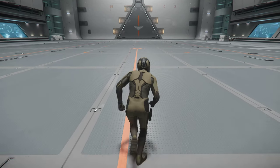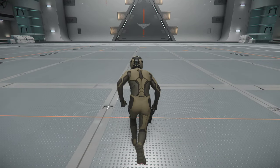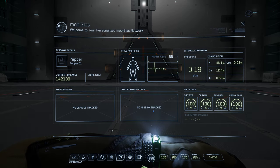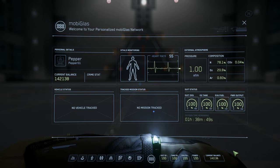You'll also notice all your AUC credits are now transferred into the game, so whatever you earned before is also transferred. For example, the game gives you 5,000 when you start — in the PTU you get 100,000, but that's just a loaner. I've got 42,000, which is what I actually earned in Arena Commander in the past. That will be stopped pretty soon if it's not already.